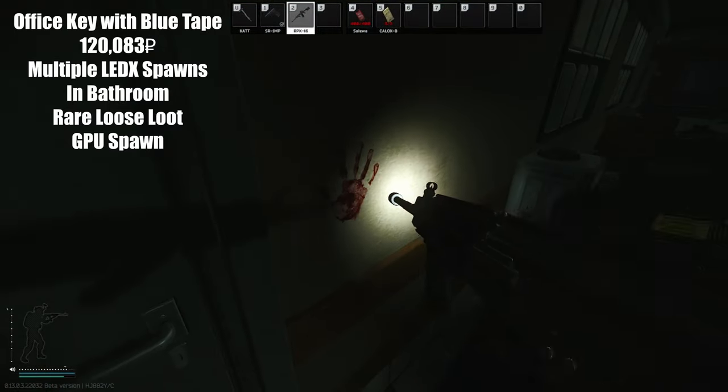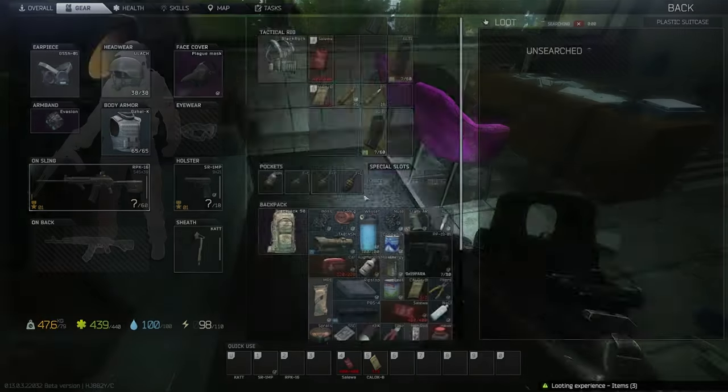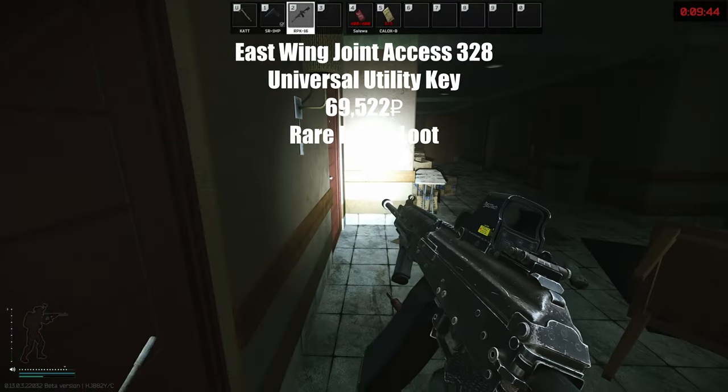We've got a bloody handprint — this is Sanitar's office. And here's the utility room.